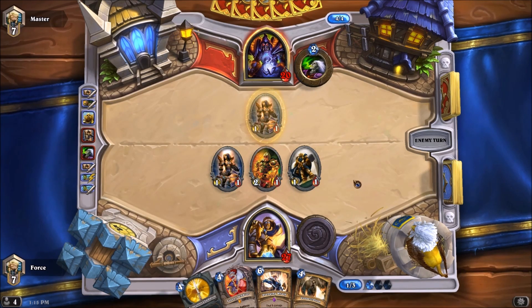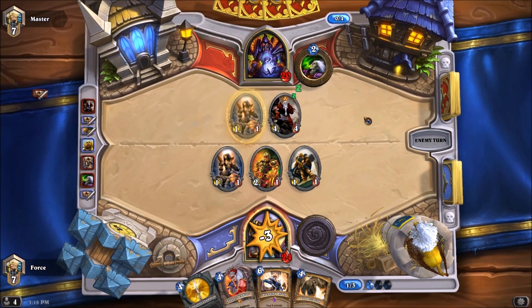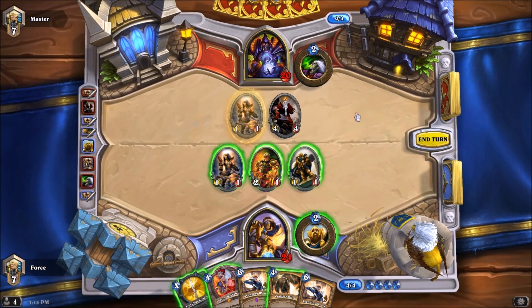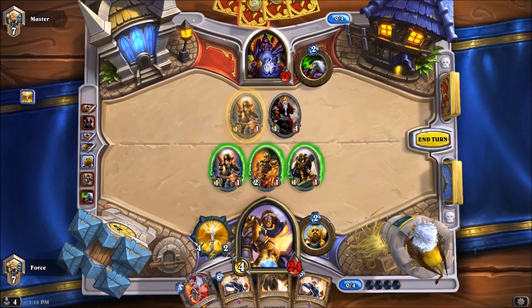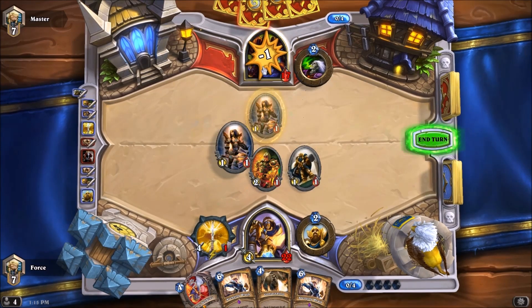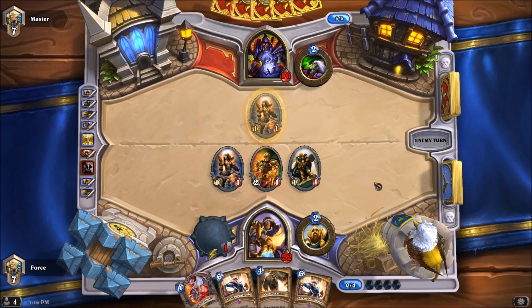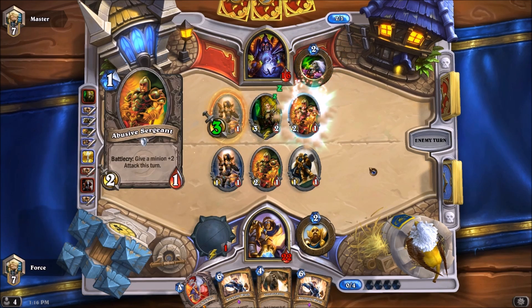We've got the Avenging Wrath — that is going to help tremendously in clearing his board. He will be likely going for my 2-1 with that 1-1. There it is — Dark Iron Dwarf. Is he going to go for my face? Yes, he will. Do I drop the Consecrate now or do I just attack it? I'm going to hold on to the Consecrate and just attack it in the face. I also hold on to my creatures. The Consecrate doesn't kill his 4-4, but it's likely to kill some of his other minions coming up. We've got six damage from Leroy Jenkins. We might be able to set up for a kill very soon between Avenging Wrath.